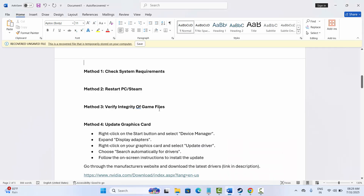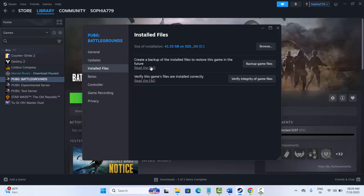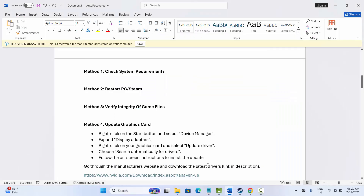The next solution is to verify integrity of game files. For that, go to Steam, go to the library section, select your game, right click on it, select Properties, go to the Installed Files tab and click on Verify Integrity of Game Files. After the game files are verified, launch the game and check if you can play it.